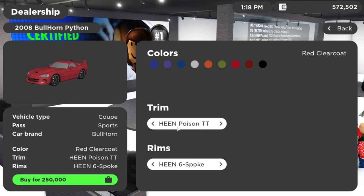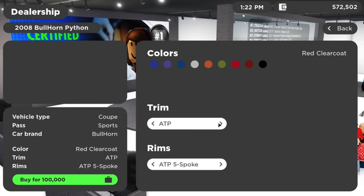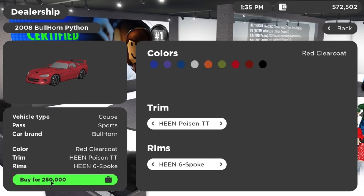The next one is the Heen Poison TT, which is the Hennessy trim — the one I got. It has a different hood as well, and it does look quite nice. This one also looks really nice as you saw in the review. The wing might be a bit on the big side for me, but it's not really a big deal and it does look pretty nice overall. At the price of $250,000 it's a little bit hefty for what you get, but if you're a Dodge fan it's probably worth it. Then we have the ACP trim — it looks pretty nice and it's only $100,000, which is really cheap for how it looks. It is a little bit slower than the Hennessy, but it was still pretty good when I tried it.